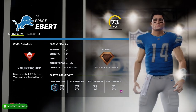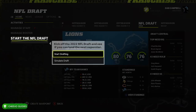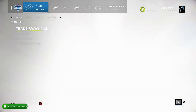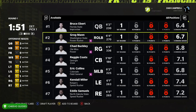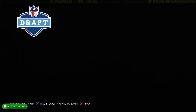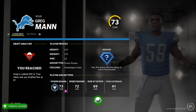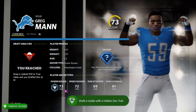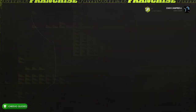Luckily we made a save before we started the draft, so if you didn't get the achievement and they didn't have a hidden dev trait, just load that save back up, start the draft again, go to Make Selection and make sure not to choose that player — pick the number two overall player instead. Hopefully you got it on your first try, but rinse and repeat that process until you draft a player with a hidden dev trait and unlock your Stud Finder achievement or trophy.